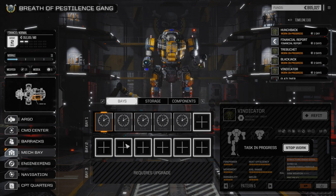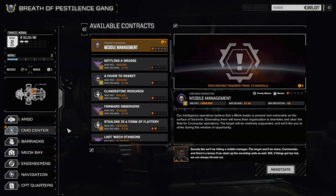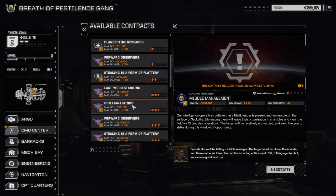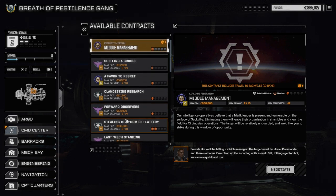We're going to hire two more pilots and run double missions. For the series, I'm going to record the action of the main group — the medium lance — and continue with them. The second lance will run in the background between episodes. The goal with the second lance will be to generate cash. The main lance will take the higher missions, and the other lance will take the lower missions and go mostly for cash.